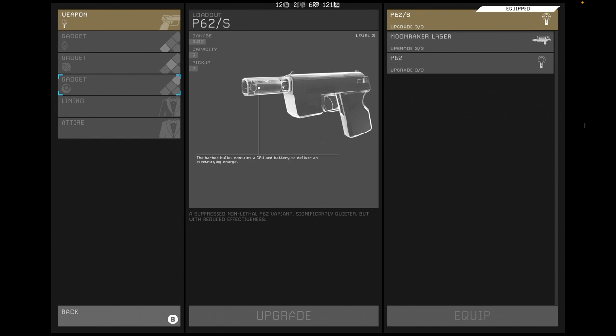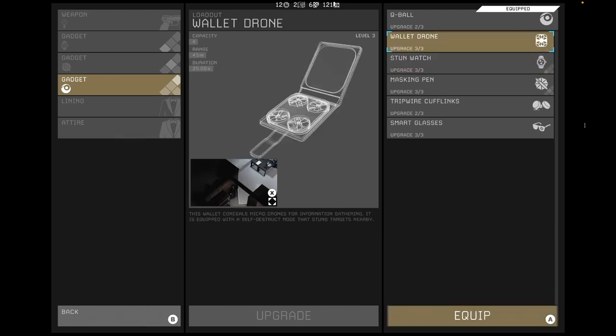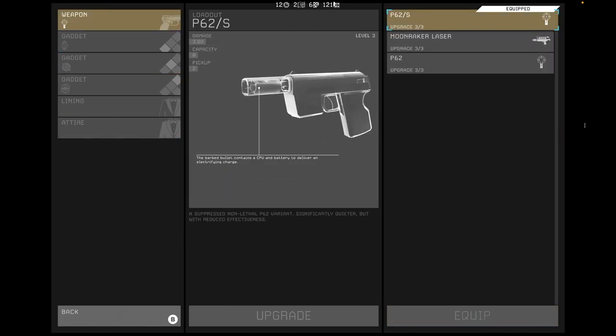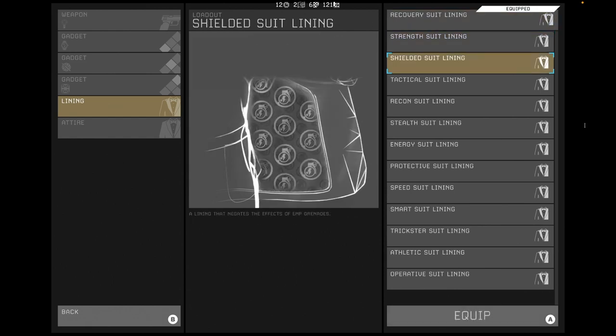For this mission I use the stun watch and the masking pen. I have opted for the wallet drone, but you can also take the cue balls with you instead of the drone. As a weapon I use the undamped P62 because it does more damage to the final boss, Sander. As a suit I take the tactical suit for more ammo, because you will need it for the final boss.